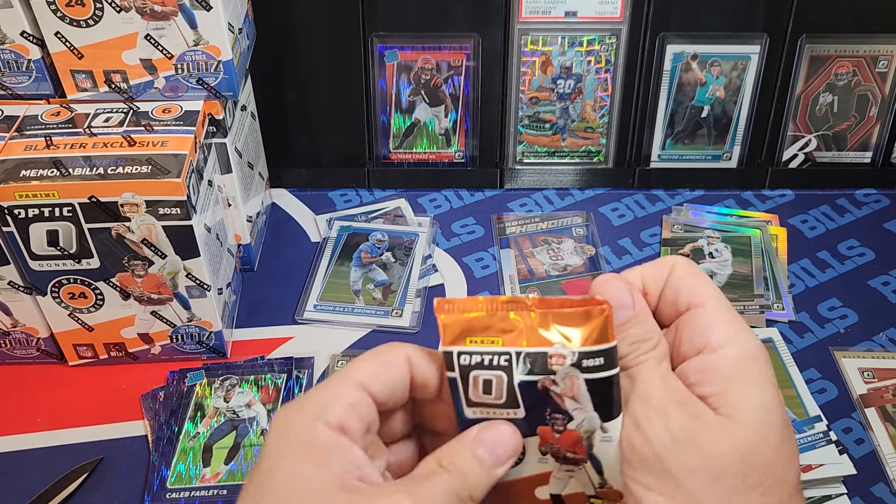When my son got the Lions, the first thing he said was 'the one card you don't pull in this product is Amanra St. Brown.' I'm starting not to believe that because I've pulled a lot of his cards. Hopefully I'll pull his shock too — I'd love to pull the trifecta for Amanra. That'd be really cool because we already got the hardest one, the hollow. Frank Clark. Kyle Pitts on the red hot. Mac Jones on the rated rookie — nonsense.